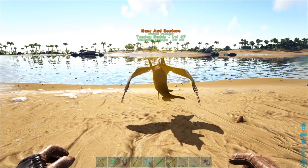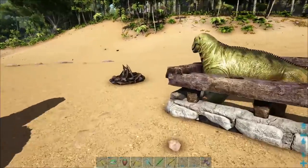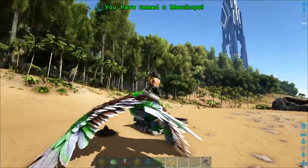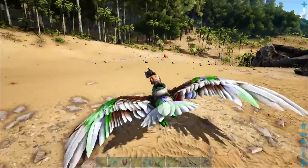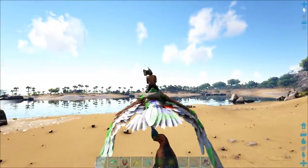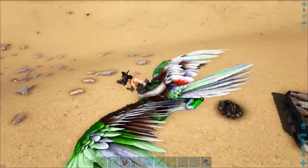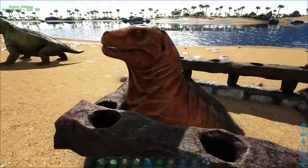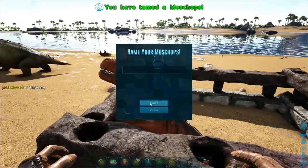That's why these ichthyornis are so amazing. This guy right here spoils in five minutes - we've got five minutes to see what this guy needs. He just wants two measure berries - that was super easy. They're not always that easy. Sometimes you can get lucky and get some interesting stuff. These taming pens work really well with the really high level MoShops. The lower level ones, not so much. This guy wants tinto berries - we'll take tinto berries, put it down, bam - that was easy.